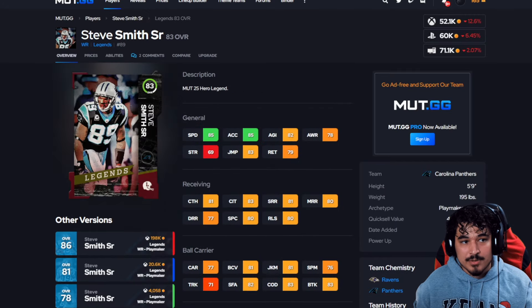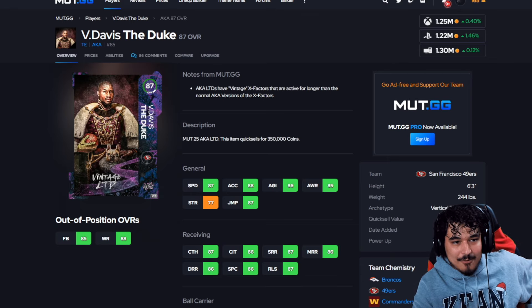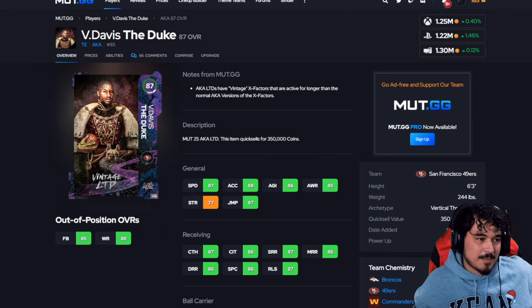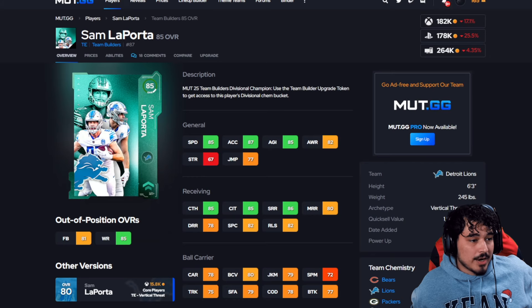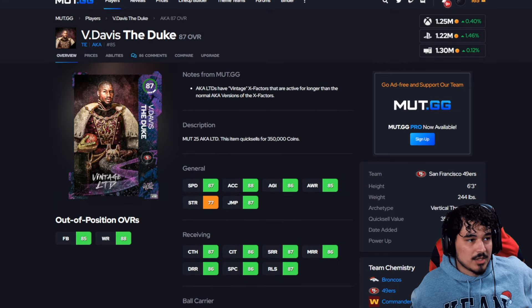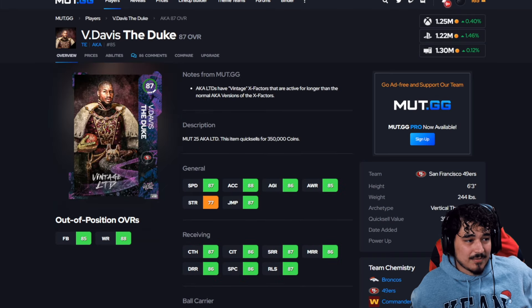At tight end the price points line up pretty perfectly. High level is Vernon Davis at 1.25 million — no more quick spin does hurt his value a little, his price dipped after the nerf but came right back up because he's still the fastest, still the best after the catch, still a stud. Mid-level is Sam LaPorta. Low level is Evan Engram, who gets a good juke animation and just moves really well — I've seen him do some magnificent things. Brock Bowers is somewhere between these two but at 400k he doesn't really fit a price point cleanly.